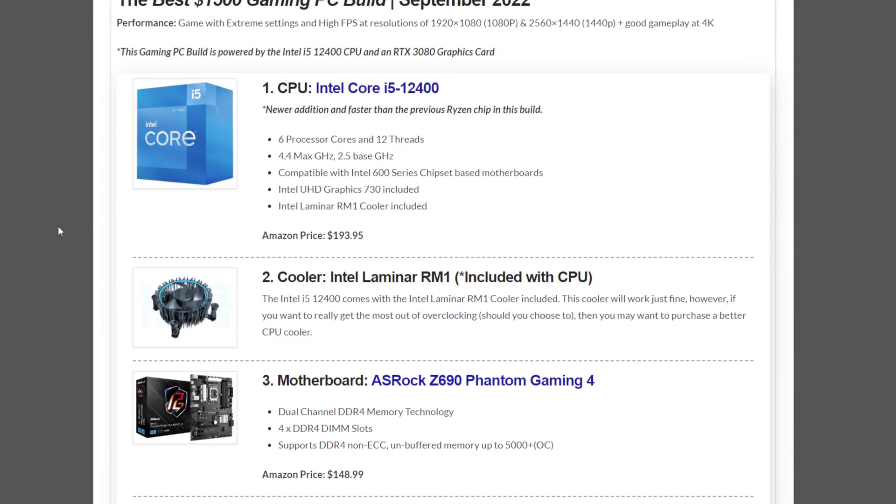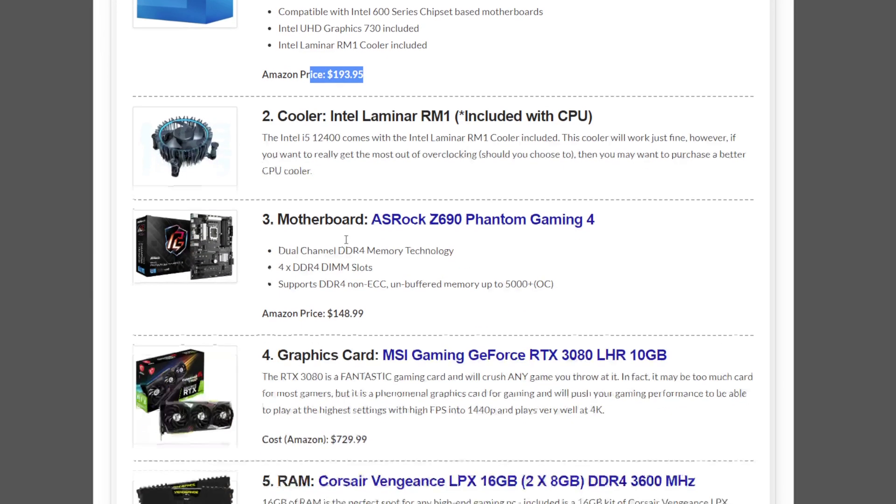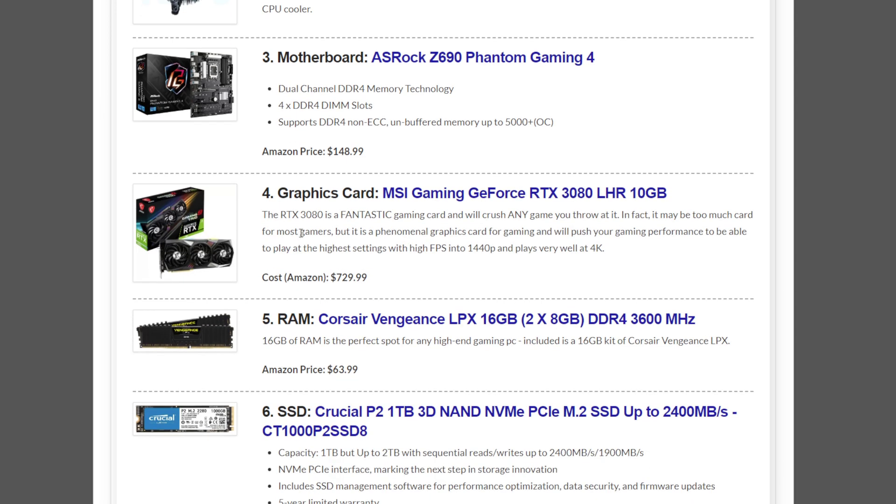For the CPU recommended for this build, it's the Intel Core i5-12400, coming in at a cheaper price this month at $193.95. This comes included with the Intel Laminar RM1 cooler, but you can upgrade that if you want. For the motherboard, we have the Z690 Phantom Gaming 4 at $148.99 — this is an upgraded board compared to last month, which is fantastic.